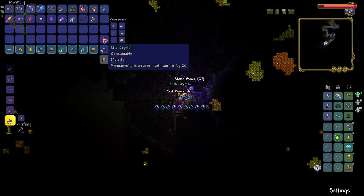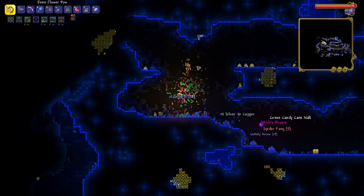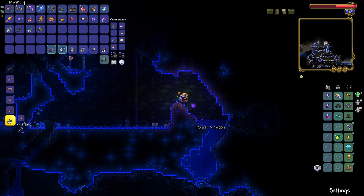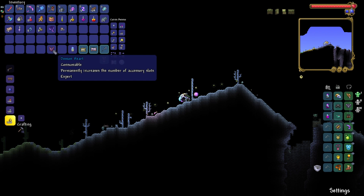I got more life crystals. Finally a magic mirror, dude. I got my favorite mount — the witch's broom. Wait, that's the star wrath. This is one of the best weapons, and it even works underground — that's crazy. But that's the mechanical skull. Alright, I only need two mech summons now.